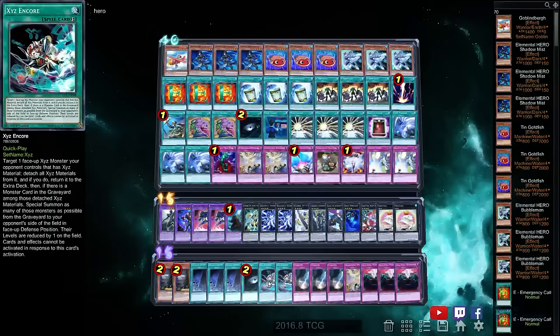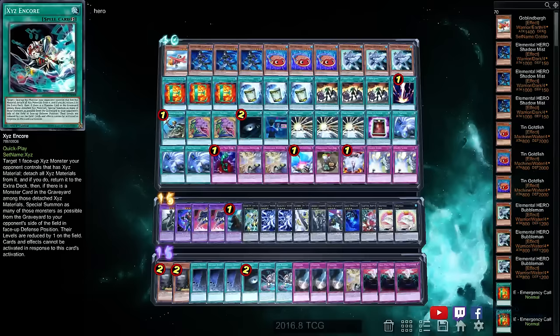Xyz Encore is quite an interesting card — I can only assume it's probably for Tree Toad. The typhoons are for Metalfoes, the third Debarrier, and of course Anti-Spell Fragrance when you go first. So that's your fourth place hero deck profile — let me know what you think down below and see you next time.